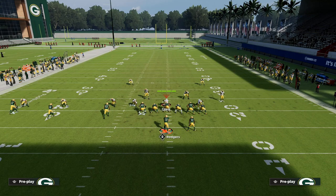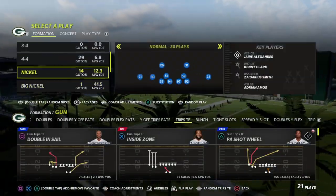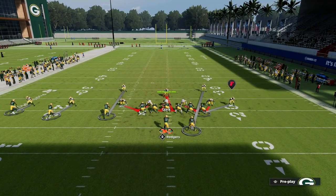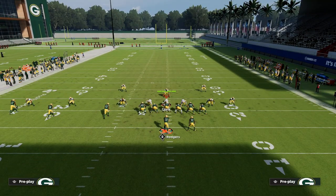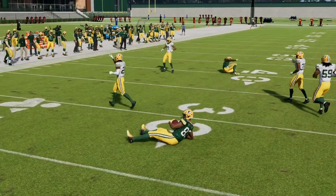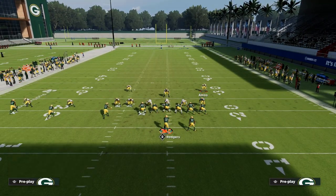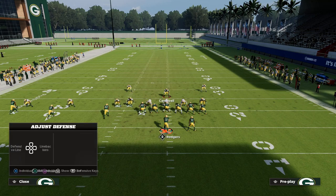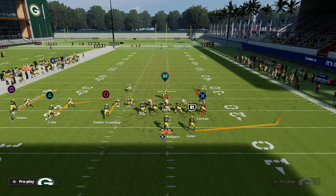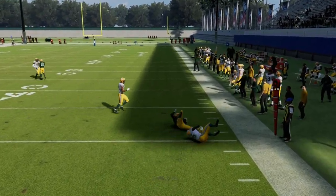For demonstration, let me show one more scenario — a blitzing cover zero man defense from a 3-3-5 wide. In a 3-3-5 wide sending five, I don't have the ability to press the circle receiver, which is another reason this is such a good route — they can't press him, so they can't stop that route. In a press man cover-2 with linebackers blitzing, if I'm out-leveraged on the right side, the user has to decide quickly whether to jet outside to cover the wheel or stay underneath — making the quick out a great read in that situation.